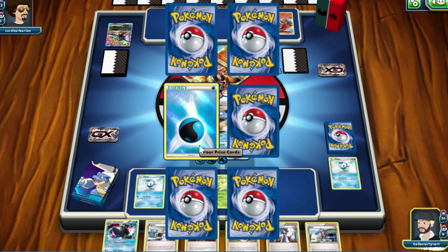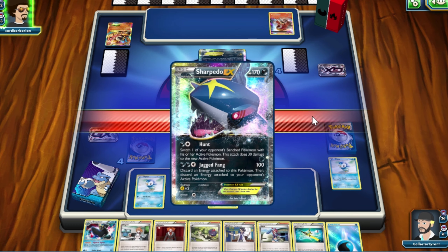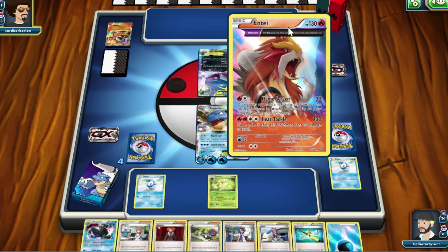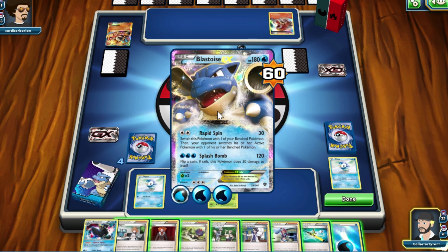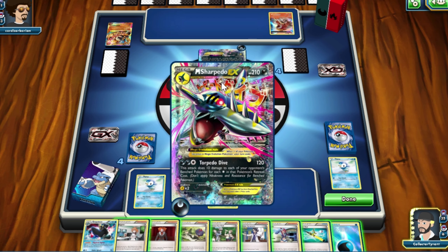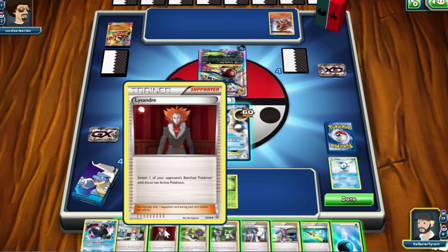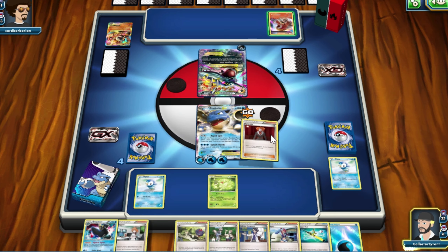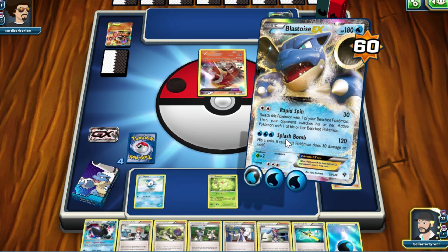I'm hoping I might have something useful from the prize cards, but I got a Super Rod and another Energy — nothing that spectacular. My guess is he's going to come straight in with Sharpedo — yep. I would do the same, given that I could totally smash Entei there. He's chucked down an Energy and Mega Evolved his Sharpedo into Mega Sharpedo EX — that is quite interesting. A lot of Mega Evolutions in this deck. I could bring Entei out here — I think I might do that and bring Entei into the arena.